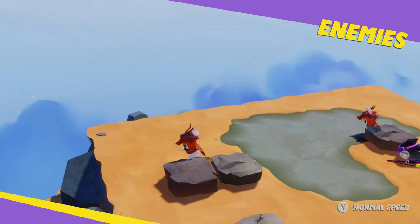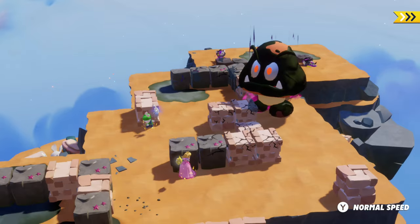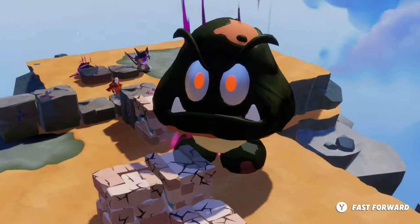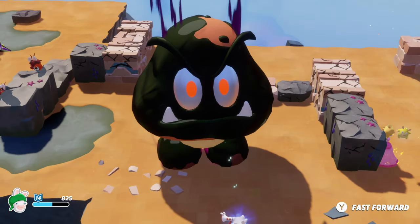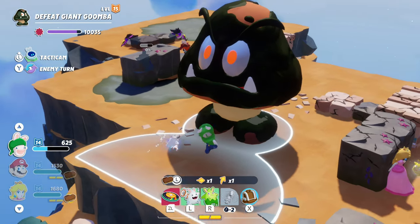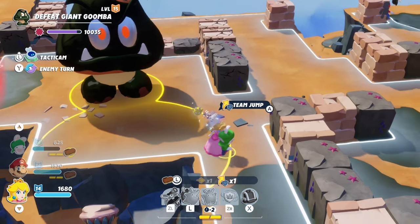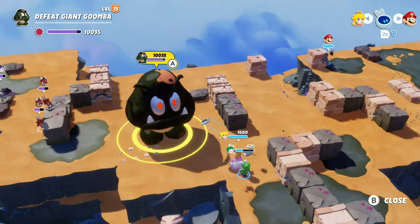That damaged a lot of cover. Mario's hero sight activates - nice crit! 684 damage, and then we get knocked out of bounds by the Goomba. That's unfortunate - we lost our movement. We can recover with team jump and barrier. The Goomba is at about 10,000 HP now which is ridiculous - we've barely scratched it.